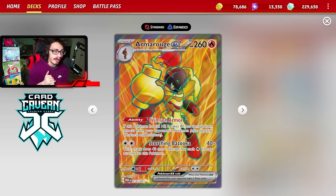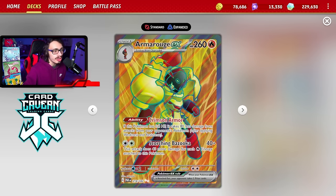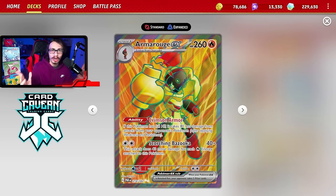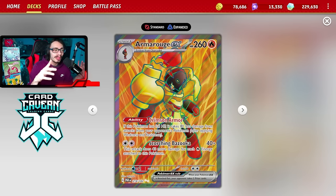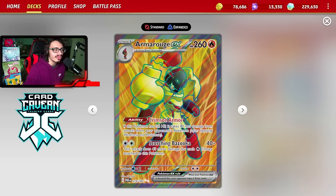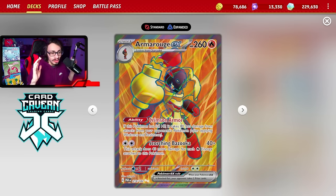With a Choice Belt or Maximum Belt on Gouging Fire, it can hit even harder numbers against VSTar and some EX Pokemon like Pidgeot. Then there's Armor Rouge EX — one of the best cards in the deck. Its attack Scorching Bazooka does 40 plus 40 more damage for each fire energy attached. Once you get a ton of energy in play, this thing can do huge damage. With six fire energies plus Maximum Belt, you can one-hit KO Charizard X, and Charizard X can't really kill you back because of the Crimson Armor ability.